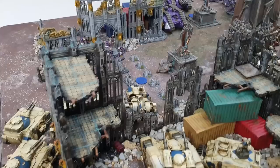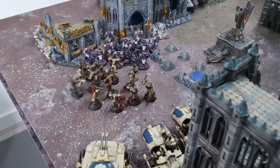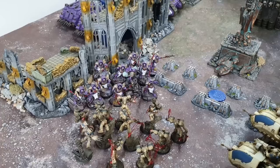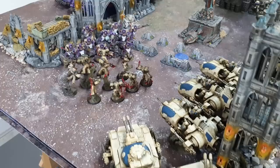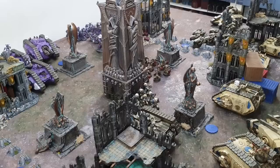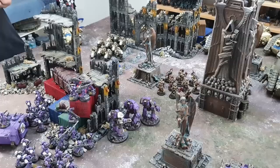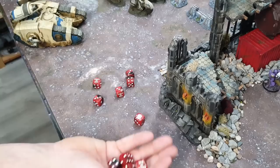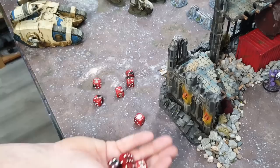The World Eaters warlord with his jump pack unit came right up the center, and Eidolon reacted — using his free reaction as their rival — stepping forward to meet them. No charges can be made because everyone ran. There's a huge amount of World Eaters firepower now converging: predator tanks, Javelins, and a Sacristan all have line on Eidolon's flank and the center crossroads.